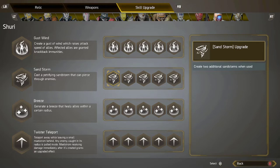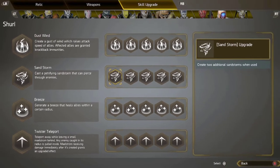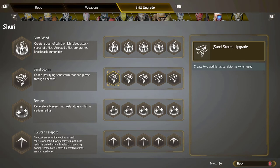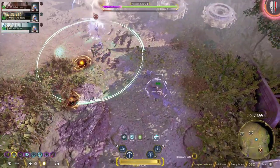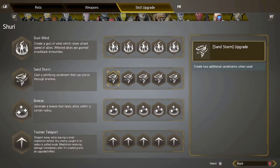The second battle suit upgrade is Scent Storm. It casts a petrifying scent storm that can pierce through enemies — it's on a very low cooldown so you can use it as often as possible. The best upgrade to pick here is the one that creates two additional scent storms, giving you three total. They spread to multiple enemies on the battlefield, petrifying them so you can deal more damage. In my opinion this is the most valuable Scent Storm upgrade.